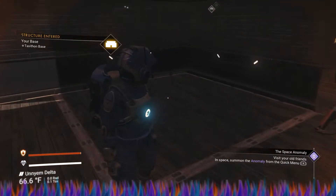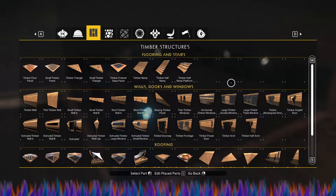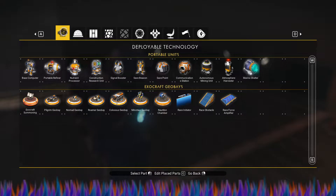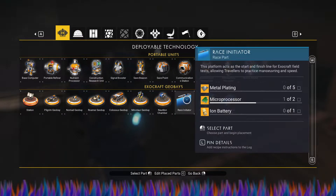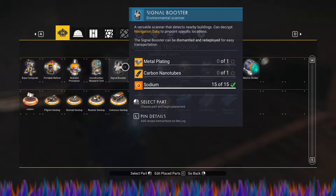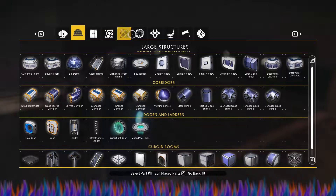Let's go ahead and look around. First things first, there's got to be things in here that I would be able to use. Let's see — a signal booster. I don't have anything for that. We do have a save point, and okay yeah, a save beacon. I don't know how to actually use any of this stuff, so it's kind of sad.